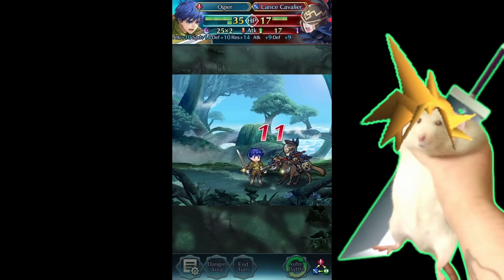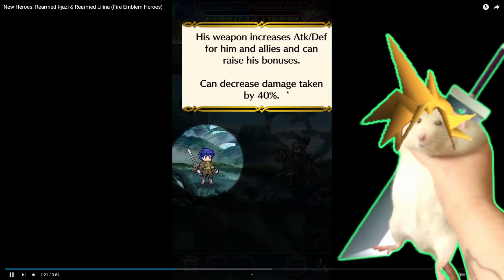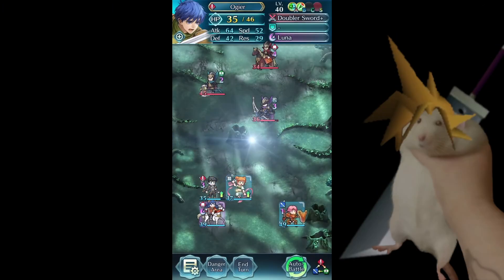He also comes with Speed Res Ideal 3, which is just really awkward. But Close Call 3 being in the four-star pool is pretty cool, and not on a Grail unit.